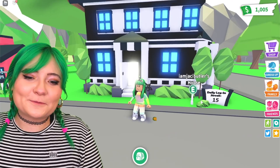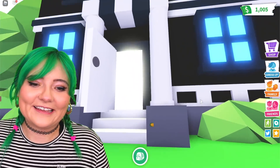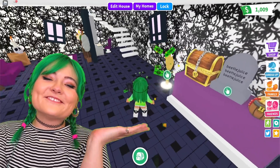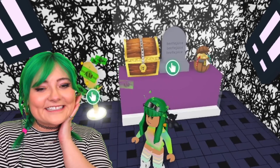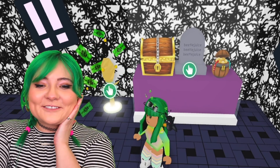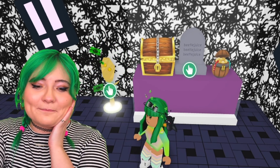So this is the outside of it — it's very spooky and let's just go right in. Welcome to my house! As you can see when you walk in the entryway are my prized possessions: my tombstone, my treasure, and of course my money tree.